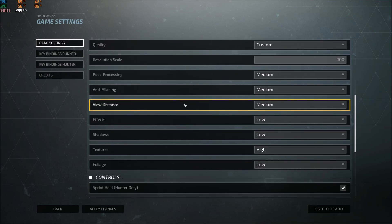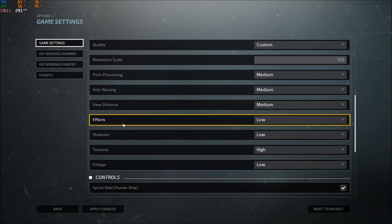View distance is really important in this type of game — you want to see far. But I tried high and lost about 15 FPS, so I'm playing at medium. Low-end or old computers should play at low. Effects is also important: you won't notice much while just walking, but during fights with lots of effects you'll see big FPS drops, so put this at low for more stable FPS.